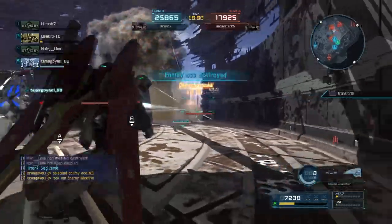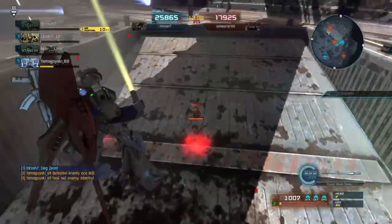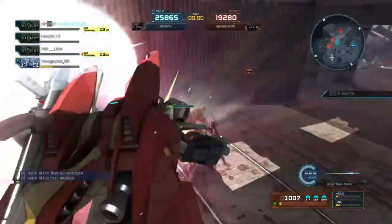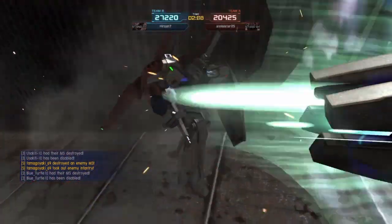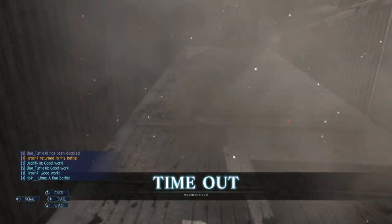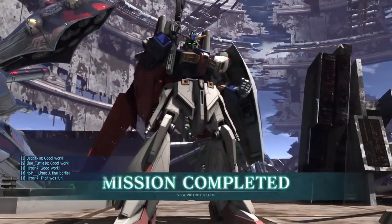Did get the destruction assist there on what looked like the FF New. Was able to get a counter on the Sazabi and looks like I got the assist on them as well — I think the Fenix may have gotten the kill. And that's going to be a death for me there at the last minute, but time out — mission over. We got a fine battle and hey, that was fun.